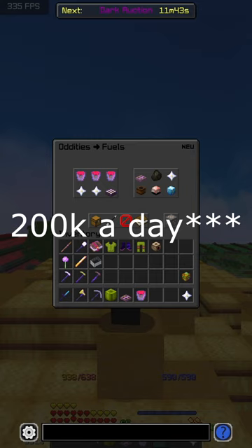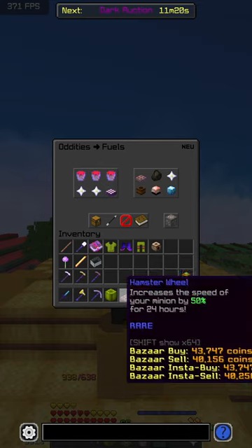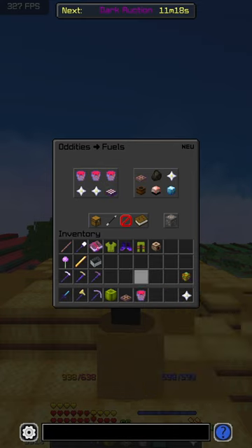If your slime minions produce a total of 20,000 coins a day, 20,000 times 275 days is 5,500,000 coins — which doesn't seem like a lot, but if you have that across about 20 minions, it's going to be a great return. So this is why you should be using hamster wheels instead of enchanted lava buckets. Subscribe.